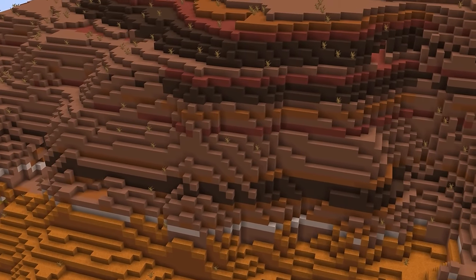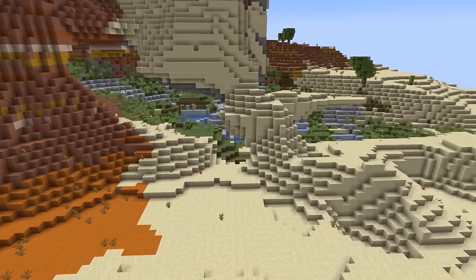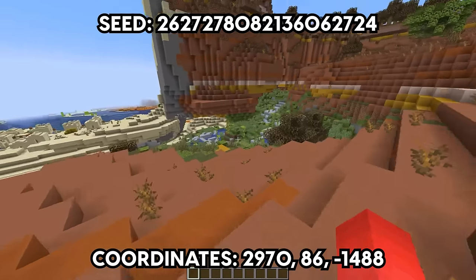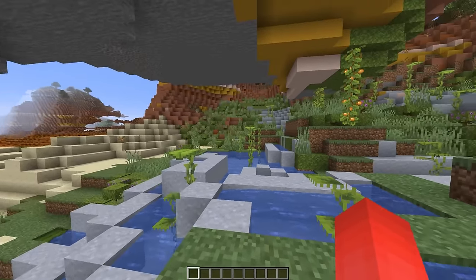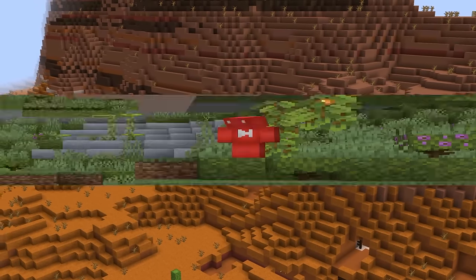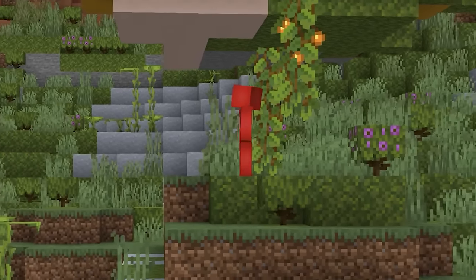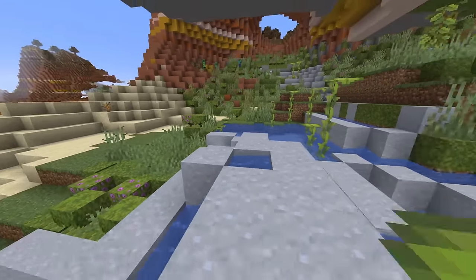While the Badlands biome has a fair amount of color, you're not gonna be seeing too much green around. That's why this is such a welcome sight — a lush cave happened to spawn right above ground inside of the desert biome, which is a rare occurrence guaranteed. While that alone would be enough, it's even stranger that it picked this climate. The green mixed in with the orange really has a way of spicing up the scenery we're used to.